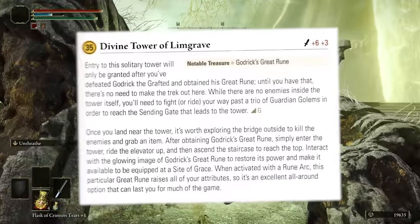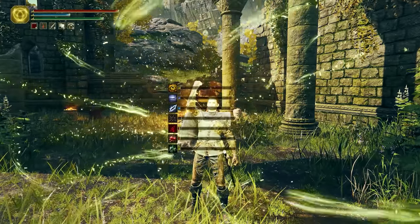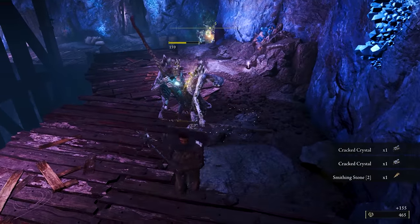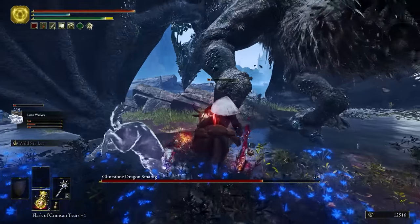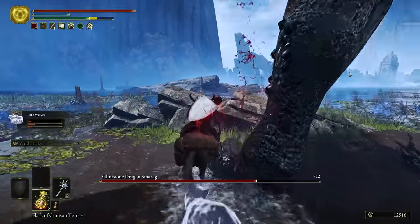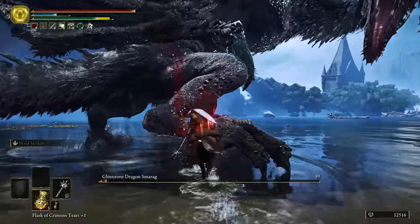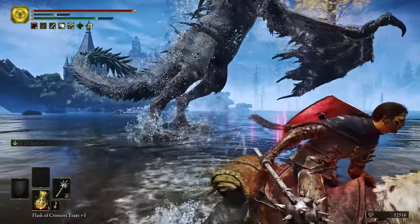Before heading to Liurnia, I went and got Godrick's great rune from the divine tower and activated it with a rune arc I bought at the Round Table. To follow the already established routine, I went to mine smithing stones first, then to the minor Erdtree, and once again it paid off big time. The book doesn't tell me whether or not to fight the dragon, so I just decided to do it — forgive me for I have sinned. But I was told to use Torrent and the terrain to my advantage, which made very quick work of him. It's not cheese, it's intended.